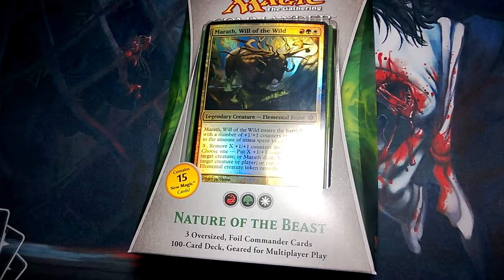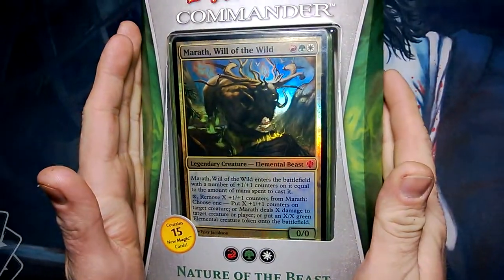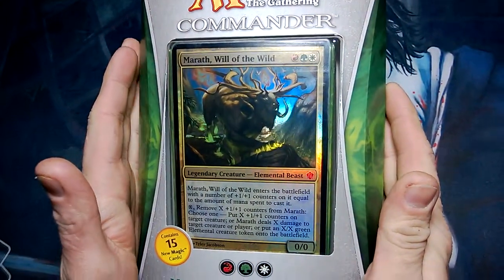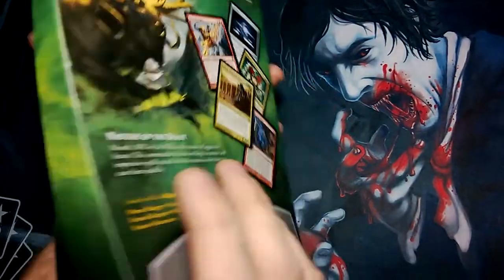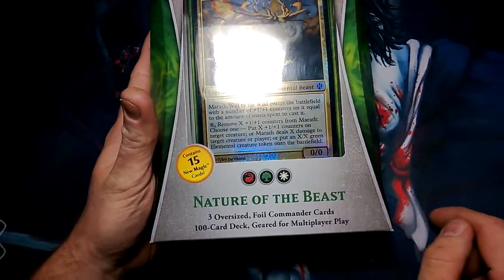What is up guys, Looters TCG here and we have Magic the Gathering Commander. These came out not too long ago. I believe there's five of them — five different ones. This is the Nature of the Beast. Pretty cool color combination there: red, green, and white.